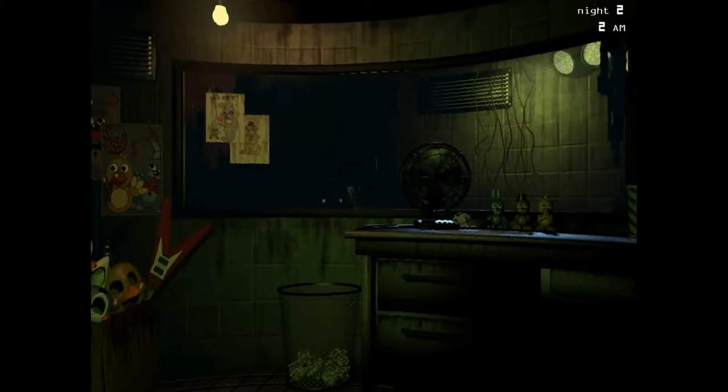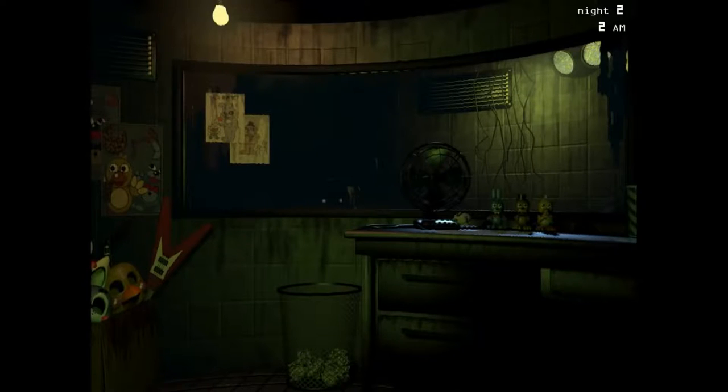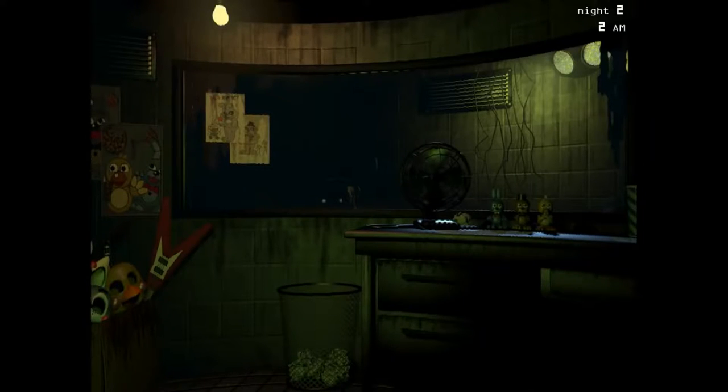In FNAF 3, you can switch over to a camera and Mangle will be there, aka Phantom Mangle. This will occur very rarely within the game and it is almost impossible to find. Then Phantom Mangle will appear in front of you across the hall in the window and make a very loud screeching noise. It is very unsettling to witness and hear, and with all the combined chaos going on throughout the night, it does not help you one bit. Personally, this is probably one of my favorite easter eggs in FNAF 3.